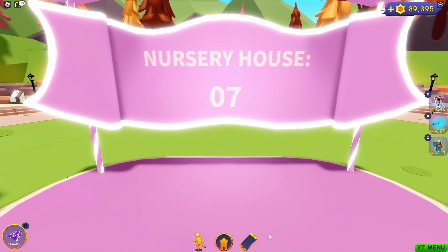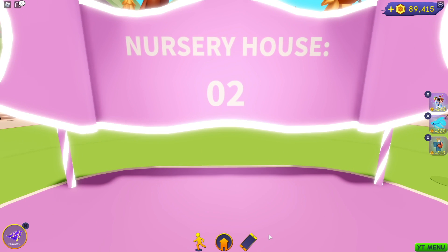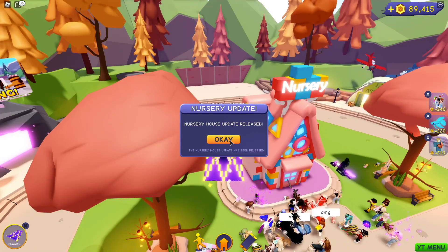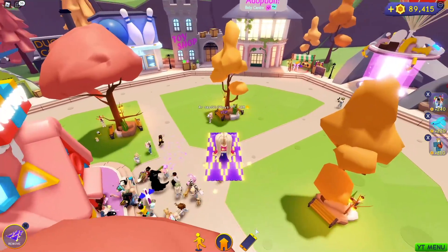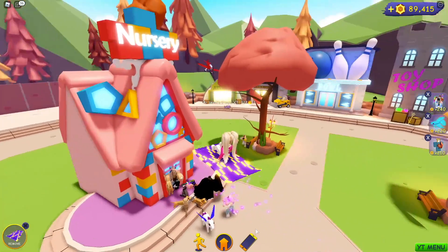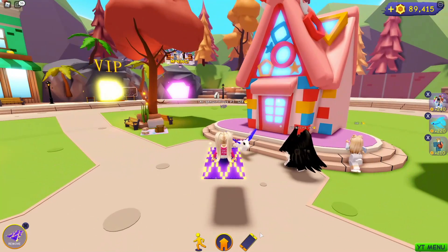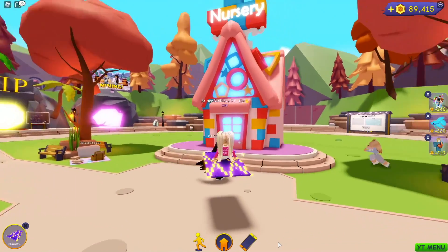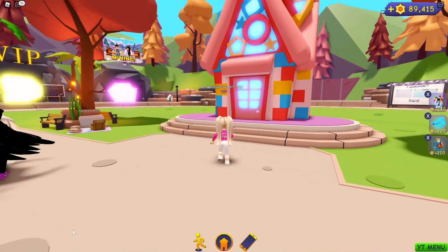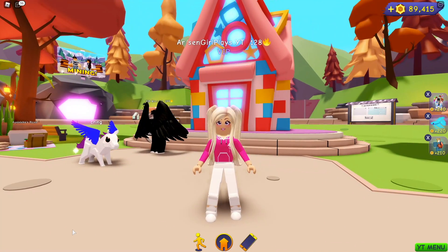Oh my god — eight, seven, six, five, four, three, two, one — and we got a nursery house update release! Oh my gravy, is that not the cutest? It is so so so cute. Let the craziness die down and then we're going to pop in there. But before I go into the nursery house and check it out, I do want to tell you guys I'm going to be doing a giveaway at the end of this video, so keep your ears tuned.